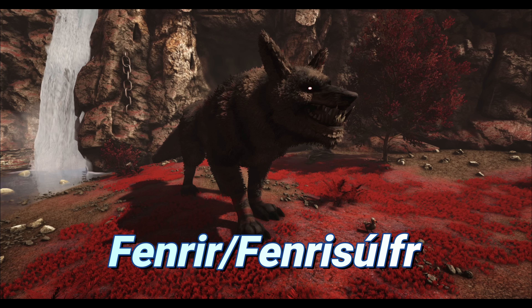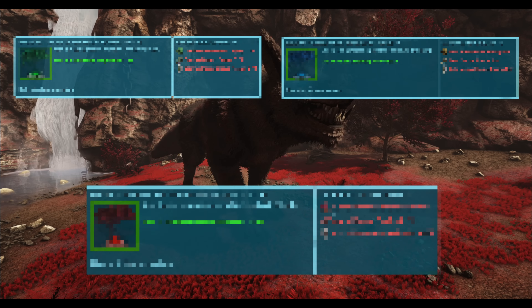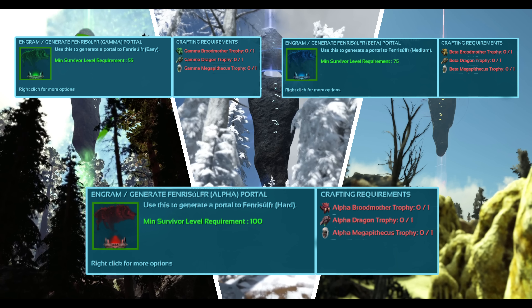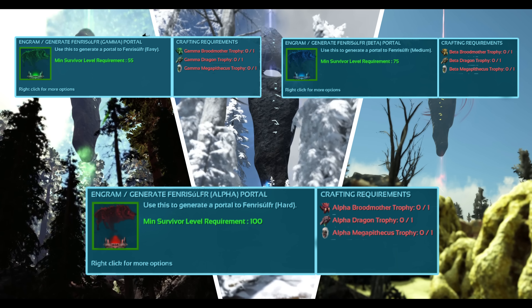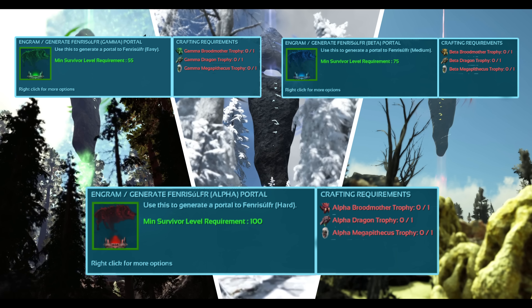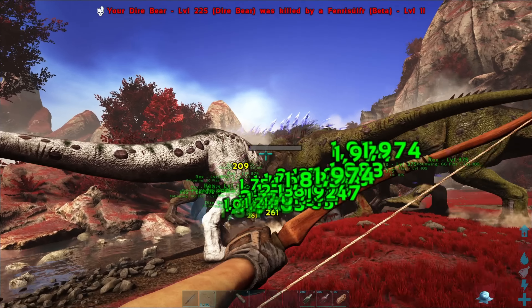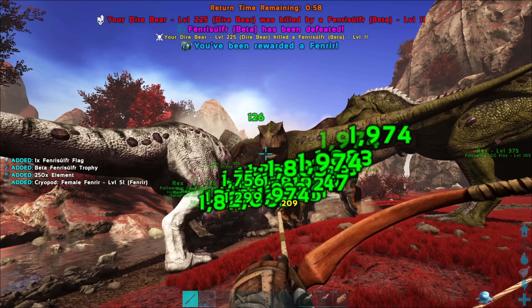There he is — it's Fenrir, or Fenrir Ulfur. He is the last final boss you need to defeat. You need to bring the heads from the island bosses to one of the runestones in the sky — the orbitals — and summon him to battle. It's basically a normal fight, and after defeating him at whatever difficulty you chose, he'll drop a Fenrir cryopod and some other goodies.